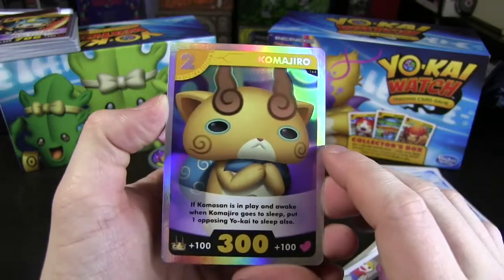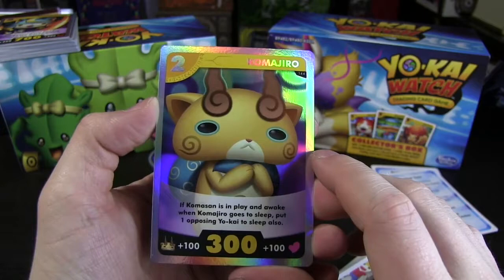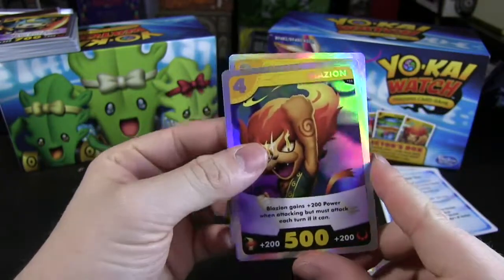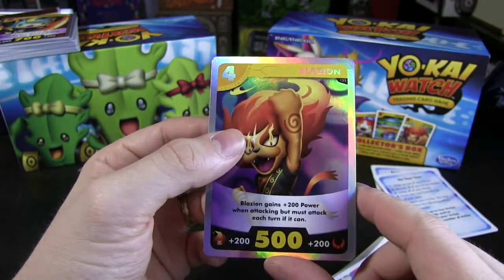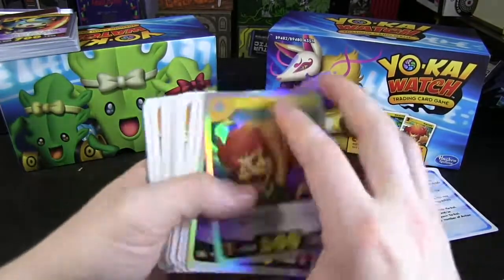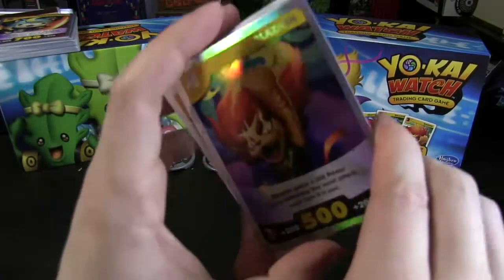Komajiro: if Komasan is in play and awake, when Komajiro goes to sleep, put one opposing Yokai to sleep also. And we have Blazion: Blazion gets plus 200 power when attacking, but must attack each turn if it can. That's awesome! You get the two foil cards, you get your full deck ready to go, you get your two medals. I love it.